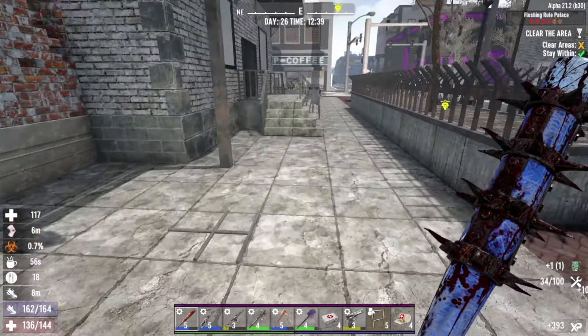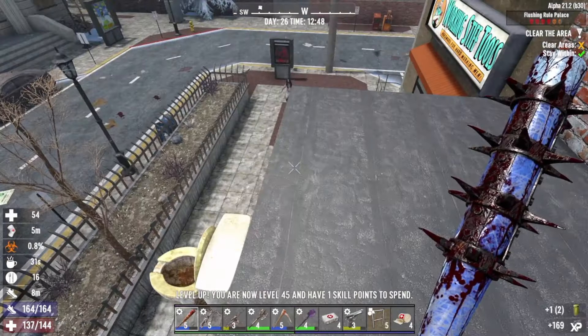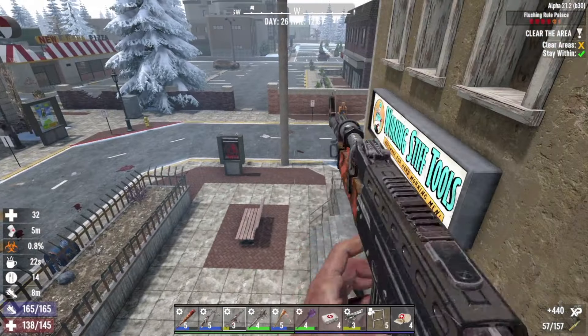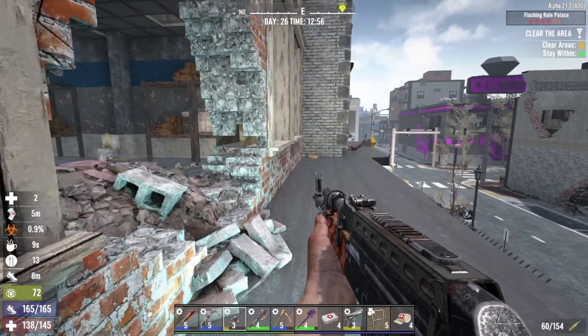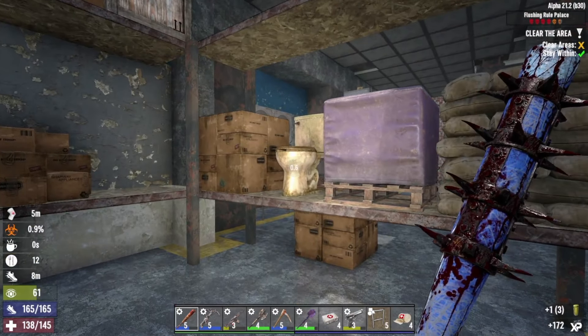Bugger me! Right - we've called in a load of other people now. See if we can lose them by going up here. There's a screamer. I don't think she's called anybody in. Let's get our crouching on down here - just so we're not making as much noise. Let's get all our murky water and stuff. Toilet pistol! I can hear another screamer. Did we get a toilet pistol?